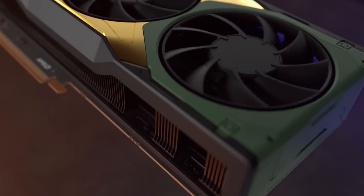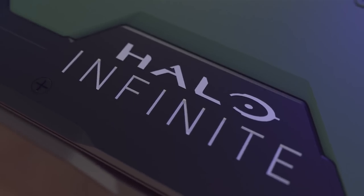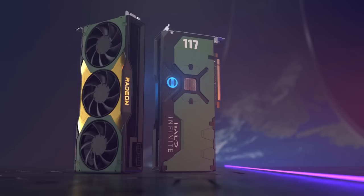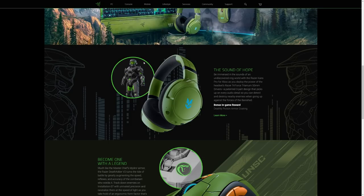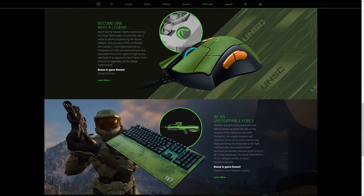Talking about graphics cards, there's a new GPU announced that's Halo Infinite themed — an AMD Radeon 6900 XT that looks like a Master Chief graphics card. Normally I'm an NVIDIA person, but this is very tempting. There's also a Razer and Halo Infinite partnership with themed hardware you can pick up, including coatings. Halo Infinite is going to be integrated with Razer Chroma, so as you're playing in-game you'll see lighting features and sounds happening along with your Razer hardware for a fun, immersive experience.